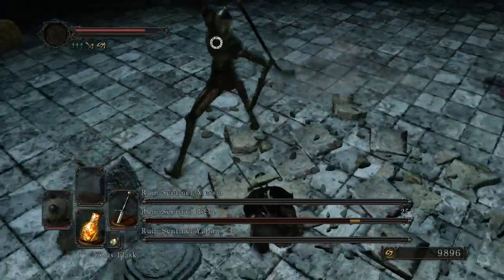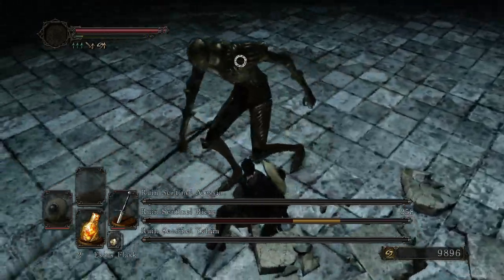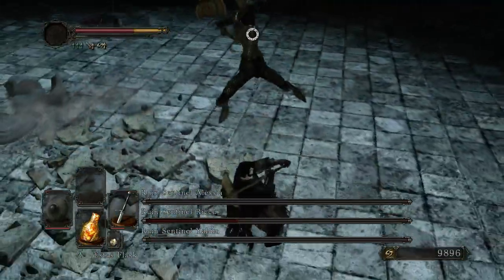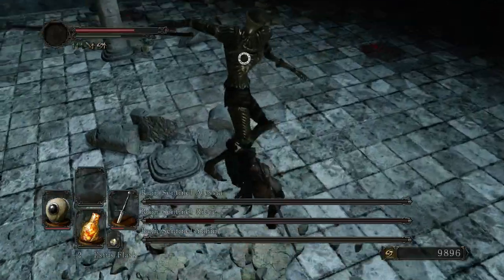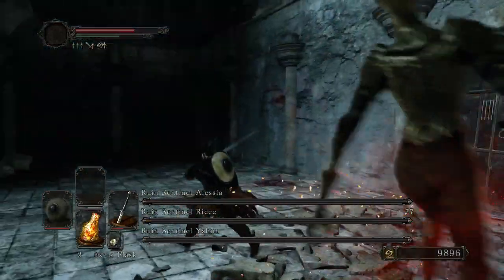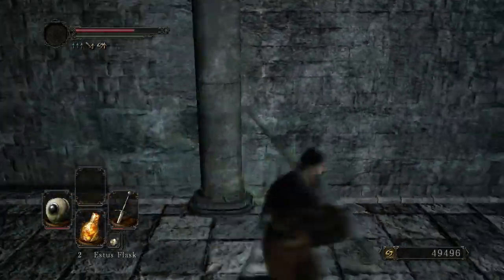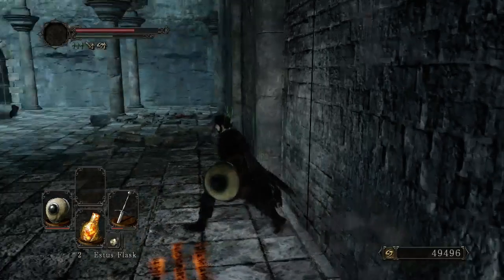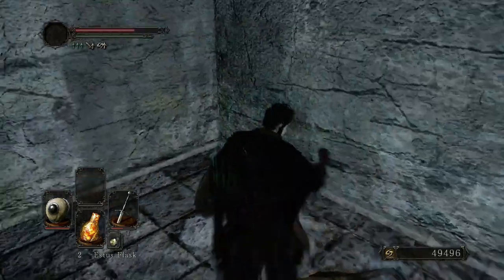Once you get it down to a single Ruin Sentinel, the fight's basically over since they can't move fast enough to punish you for healing. A few of their moves can be comboed in such a way to actually snag you, but generally speaking, if you're only facing one, you've got plenty of time to heal either with an actual Estus or even just a life gem. My next two hits are going to kill, and that's game. Not quite the optimal setup for taking out these Ruin Sentinels, but I managed to pull it off without too big of an issue. Only used two Estus the entire run, though I did use some life gems, so I'm definitely happy with that fight.